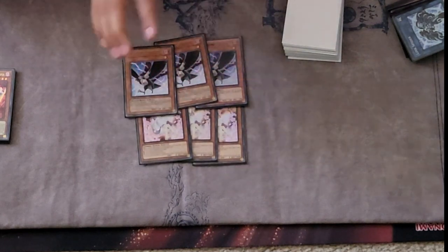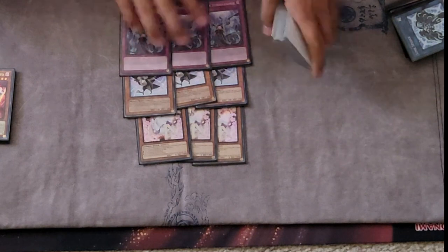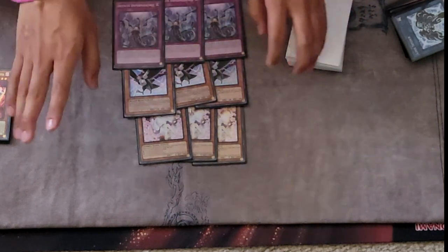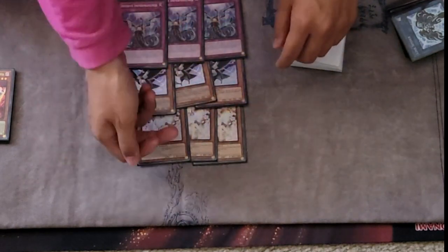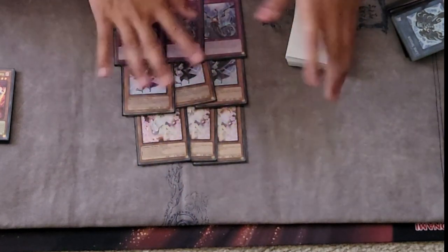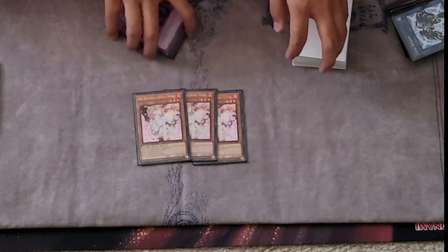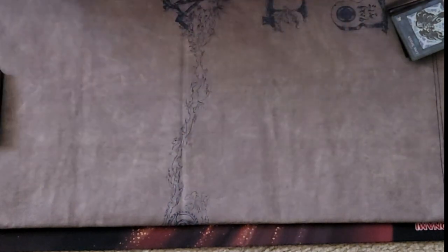I played a total of nine hand traps plus three Imperm as staples. To be honest, I only won two dice rolls and lost the rest. Sometimes I'd draw certain combinations of hand traps — those were perfect. I'm so happy with the results and I wouldn't change any of the hand traps at all.